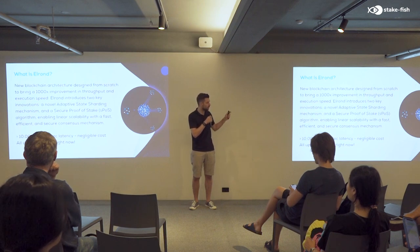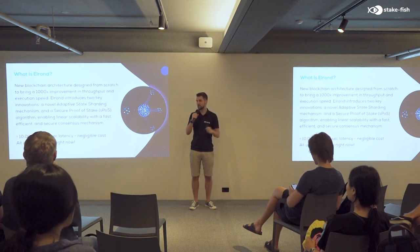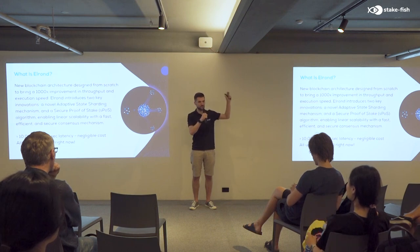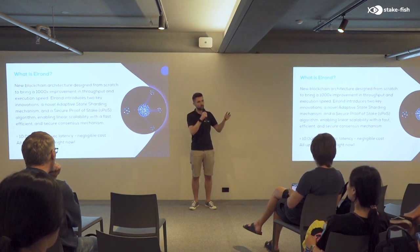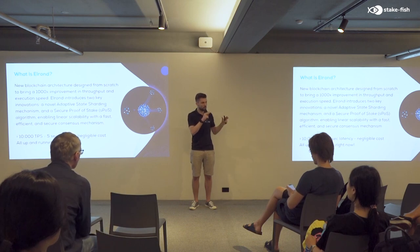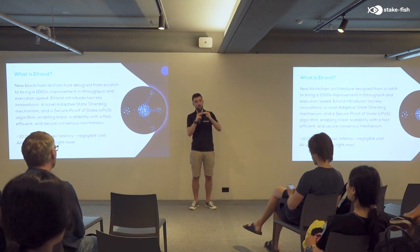The idea with adaptive state sharding — you probably know sharding is a way of partitioning the network into smaller networks so that you can parallelize transactions. There are three versions of sharding, each increasingly more difficult: transaction sharding, network sharding, and state sharding. In Elrond we're attempting to solve the most difficult problem. Adaptivity means you can start a network with one single shard, and the shard can split as the network grows in real time based on a binary tree model, increasing throughput while maintaining the level of security needed.